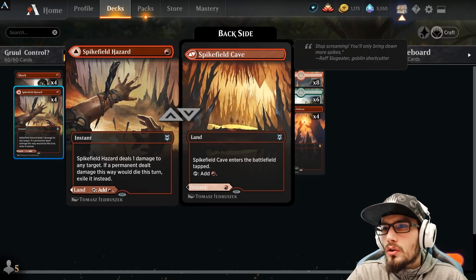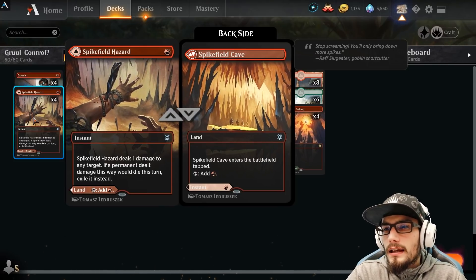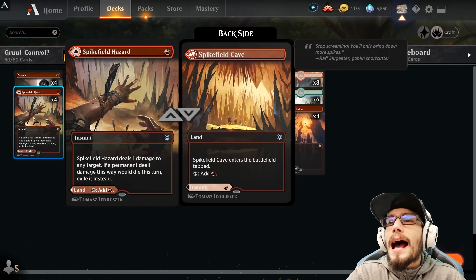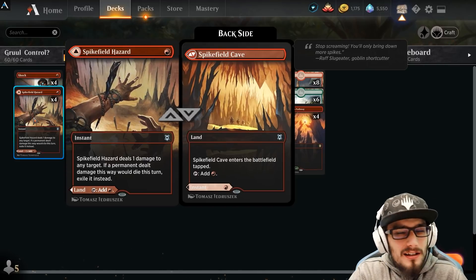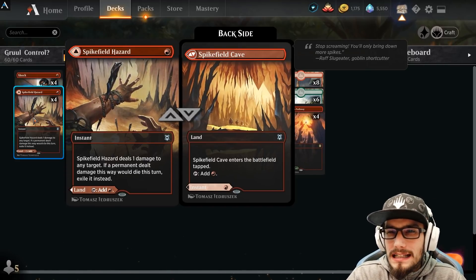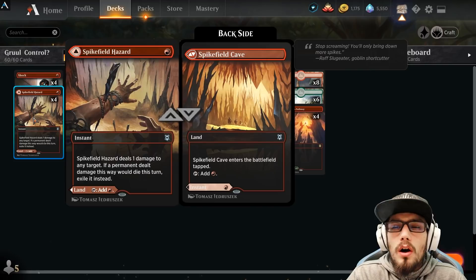Kroxa is in the meta right now. When it enters the battlefield, it immediately sacs itself. You can Hazard it for one and when it sacrifices itself, it actually goes to exile. So that's a pretty cool trick — it's nice to just kill things that you don't want to ever see again.